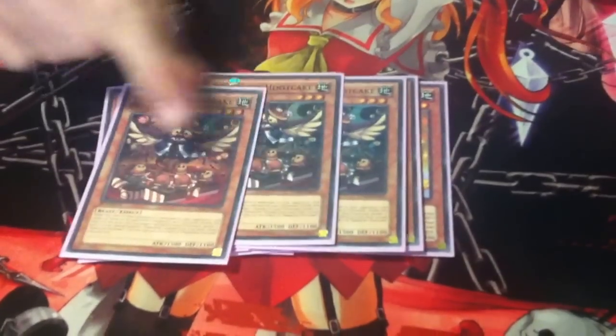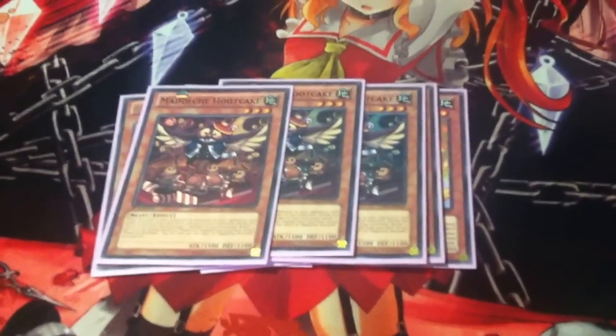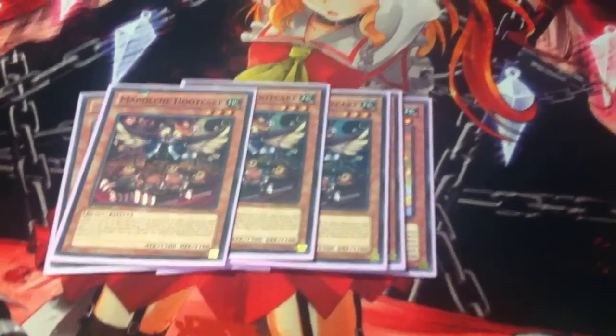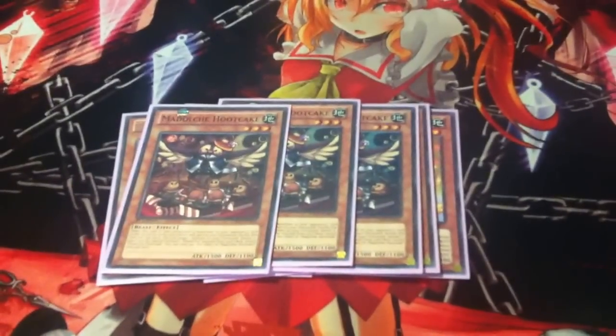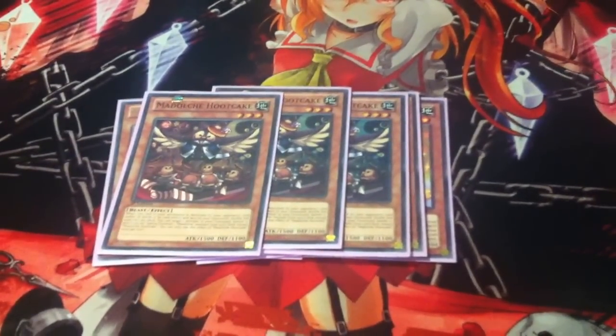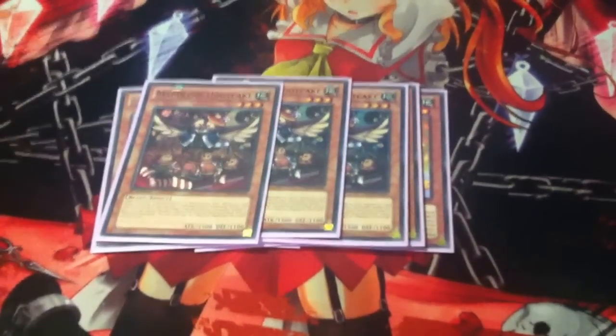Next up, 3 Hootcake. Nothing really to say — Hootcake just makes combos on his own, especially with Angelly. You've got anything in the graveyard from previous turns, you can just banish those. Got a Gelato in there, you can banish that, and bring out anything from your deck. You can even waste a Maxx C during your first turn just so you can use Hootcake.